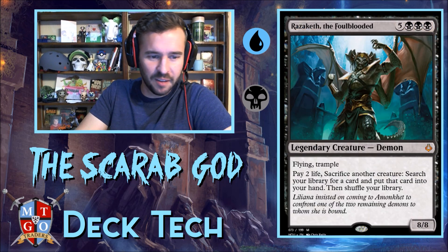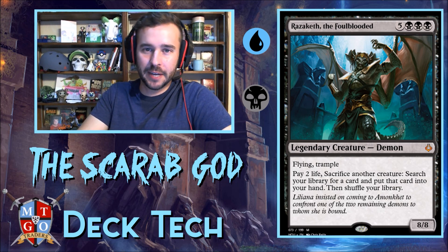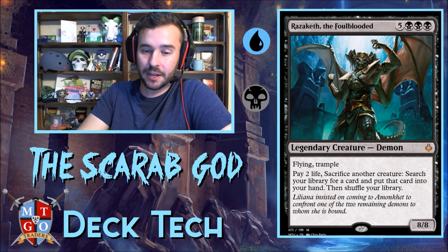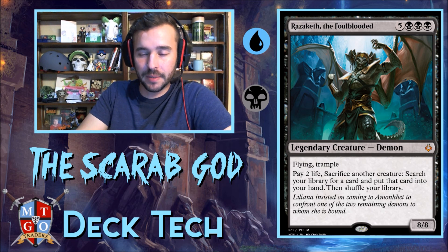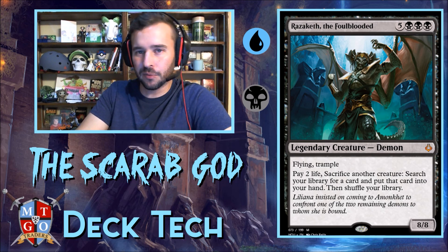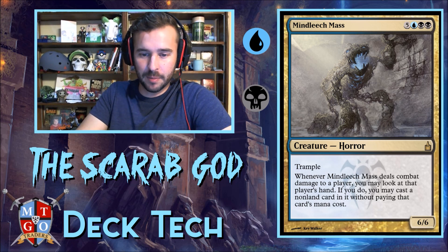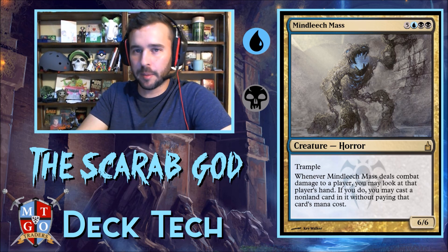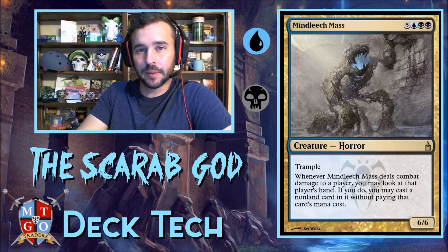We're also running Rezziketh — we may end up swapping him out for someone else since we're paying four mana to reanimate creatures. But it's nice to pay two life to sacrifice a creature and put a card into your hand. If we get a bunch of zombies out and start sacking them, it works. Harvester of Souls is probably my second favorite reanimator target — trample, and whenever it deals combat damage to a player, we look at their hand and can cast a non-land card without paying its mana cost, generating great value as a 4/4 body.